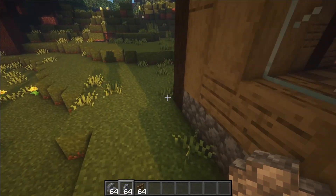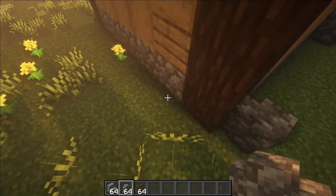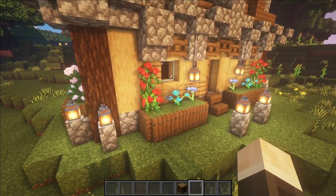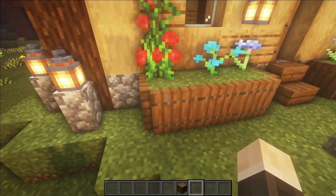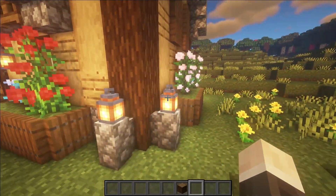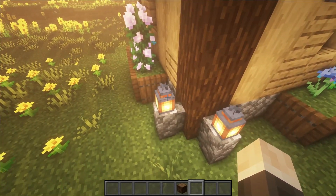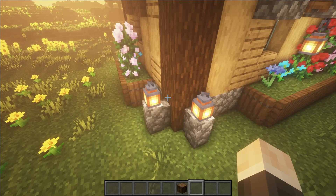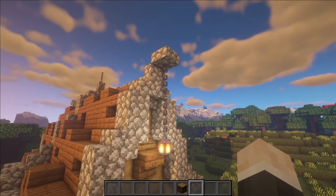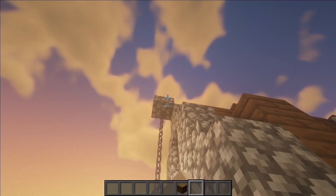Another thing you can do for details is place cobblestone walls to hold up your lanterns or torches. For the final few details, add some grass patches and some trapdoors around it to make a little flower planting area. The cobblestone walls also have lanterns on top, which makes it look good and lights up the area. If you're using lanterns, try to get some chains and hang them from the slab above.